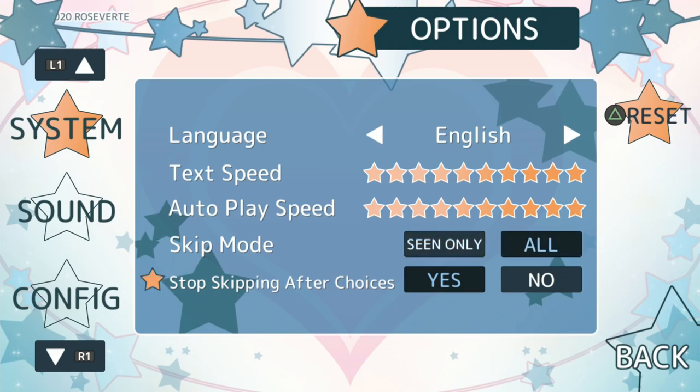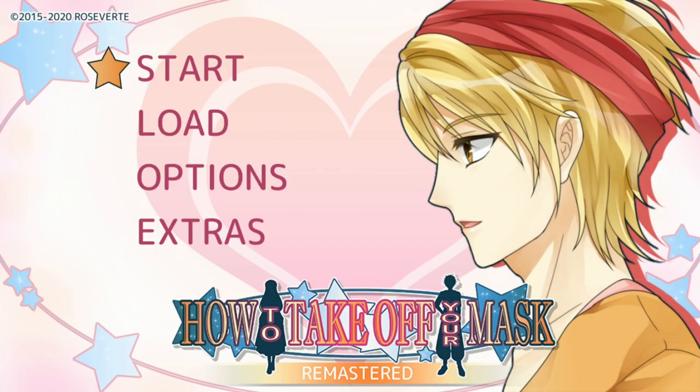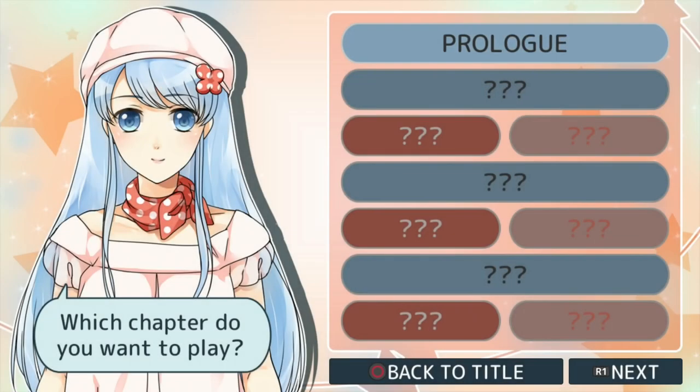Now go back to the main menu and start a new game. We need two playthroughs to unlock the platinum. On your first playthrough, start with the prologue. On the second playthrough, you can start right away with chapter one. You can skip the text with the L2 button.